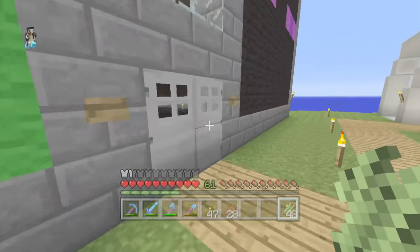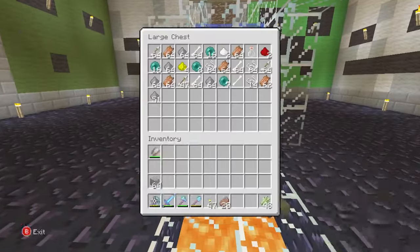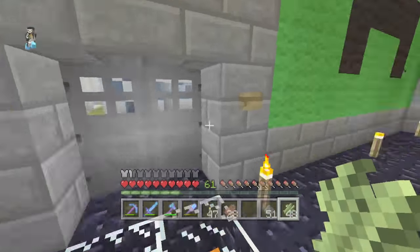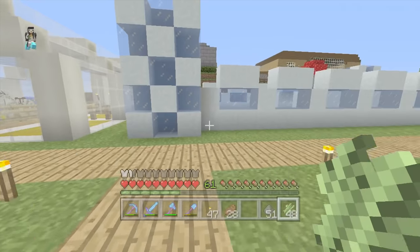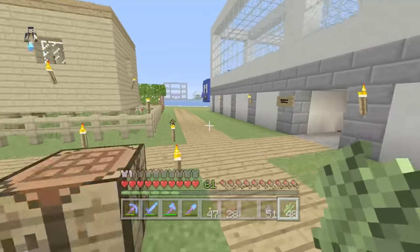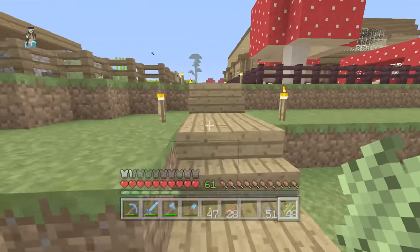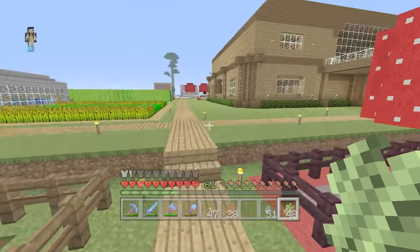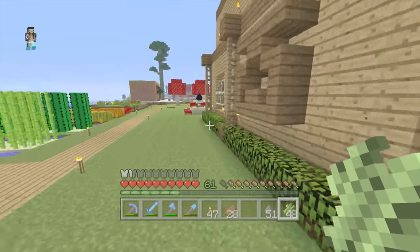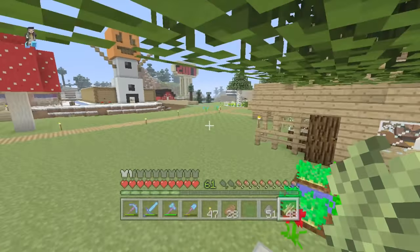If we just grab a stack of that or whatever, that should be good. There should be some in here — there we go. We'll grab those 51. We're also going to need dye. What dye should we use? I fancy something like maybe green or blue. I should have quite a bit of lapis down in the chest room. Let's go and get a load of lapis and then maybe just have some blue fireworks. That'll work okay.